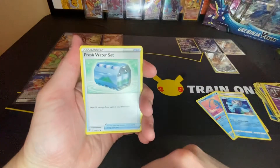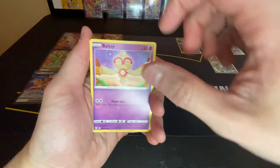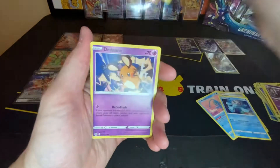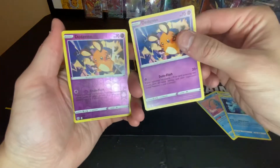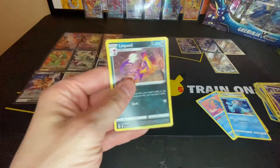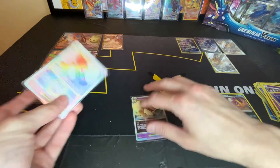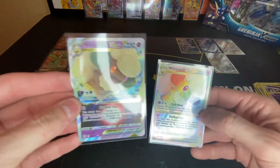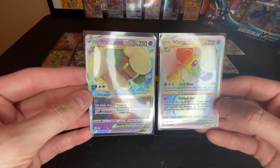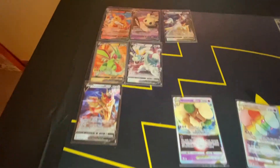Claydol, Fresh Water, Starmie, Baltoy, Nosepass. Oh, the Dianthe reverse. Oh, and a non-holo — not a great pack to end the video on. But look at that — both the regular Whimsicott and the V-Star both in the same booster box! Go ahead and let me know which card is your favorite out of the cards I pulled tonight, and I will see you guys in the next one.